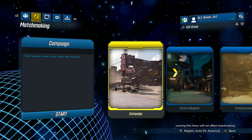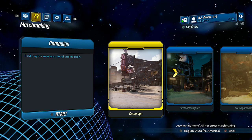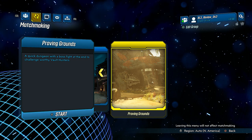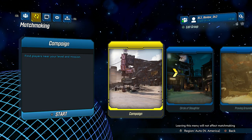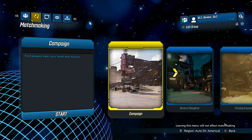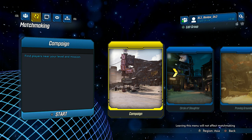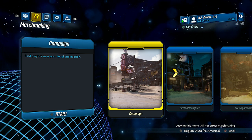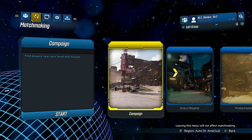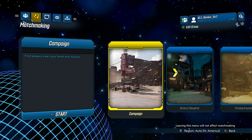Next tab over, we've got Matchmaking. Matchmaking is exactly what it sounds like — you can matchmake to play with people for campaign, circle slaughter, or even proving grounds. Even better, you can choose what region you're playing with. You can play with people from Europe, North America, Asia, or Australia. If you leave it on auto, it's going to determine based on where you're at which one is best for you, so clearly leave it there if you want a good online experience.